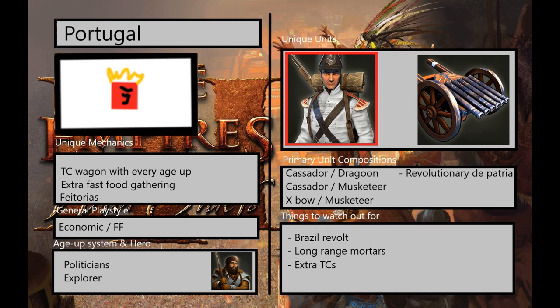The extra TC mechanic is Portugal's primary mechanic — everybody knows it exists, but you need to do a very good job of scouting. I always like to be right under a Portugal player's base when they age up so I can see where the wagon goes. You want to know whether your opponent places the TC over fresh resources, aggressively in your face to set up a forward base, or leans back and chills in their own base with all three TCs next to each other. Always be on the lookout for extra town centers — scouting with Portugal is particularly important so you don't miss a TC placement.